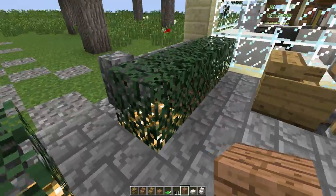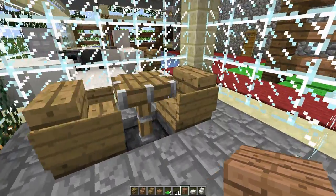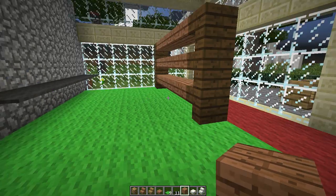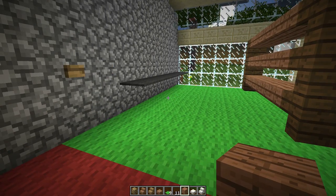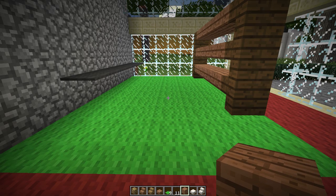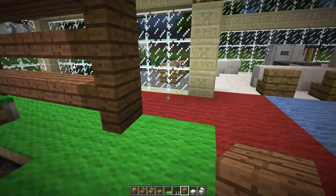First and foremost, traditional bushes with lights hidden underneath them — basic stuff. Utilize the carpet in here. One thing I'm hoping Jeb is working on fixing, or rather hoping they'll ever fix, is the ability to pull the carpet down, because you can move it up but you can't pull it back down without breaking it.